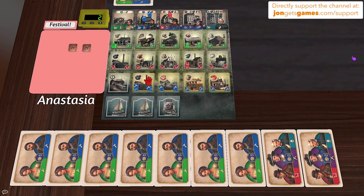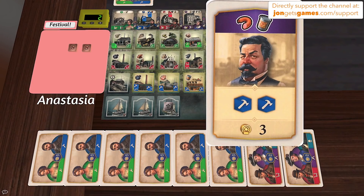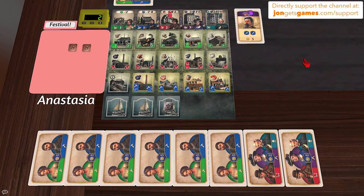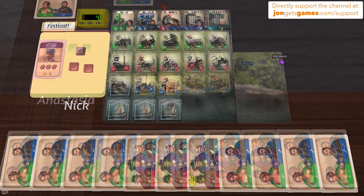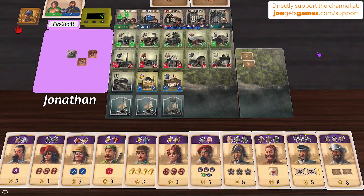Anastasia plays a card that requires canned meat and sausage, earning two workers and drawing two more cards. Nick then does a City Festival, resetting all his cubes and tokens.